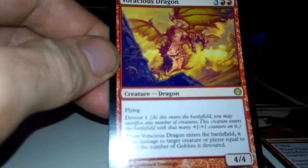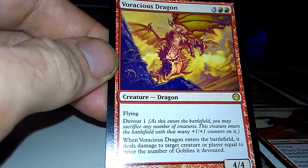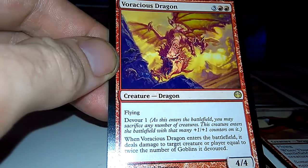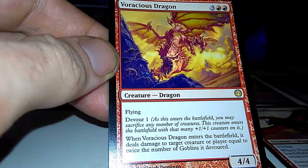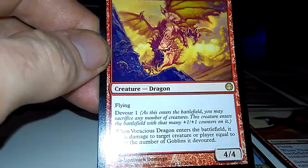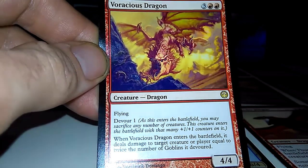Voracious Dragon: 4-4 flying devour. When this dragon enters the battlefield, it deals damage to target creature or player equal to twice the number of goblins it devoured. I don't really like this one — I don't really want him devouring all my goblins.